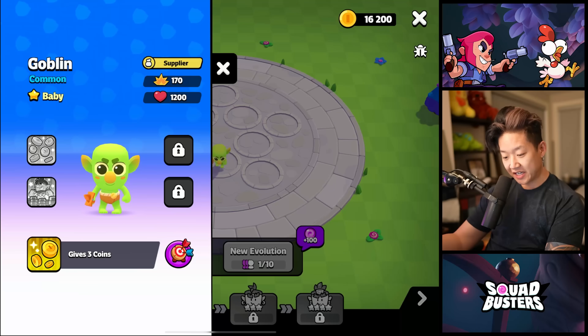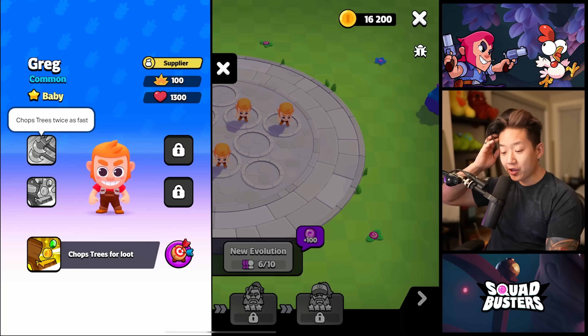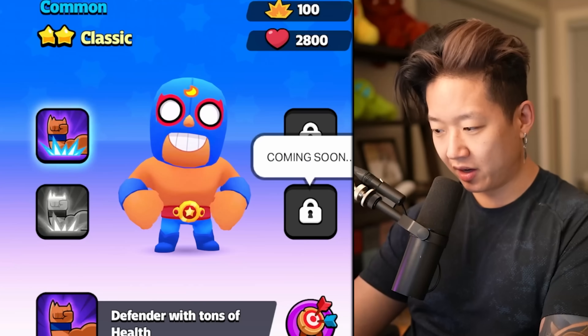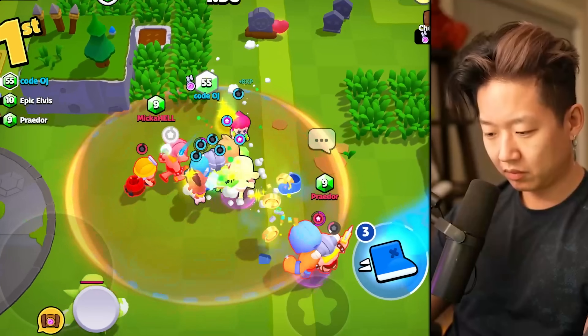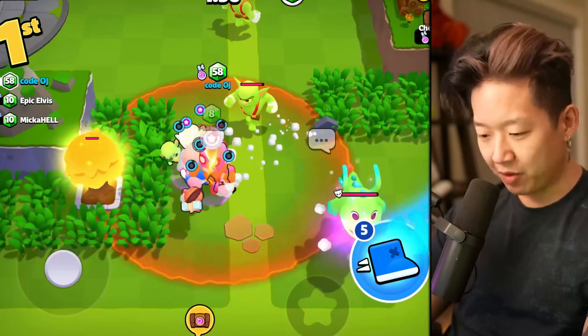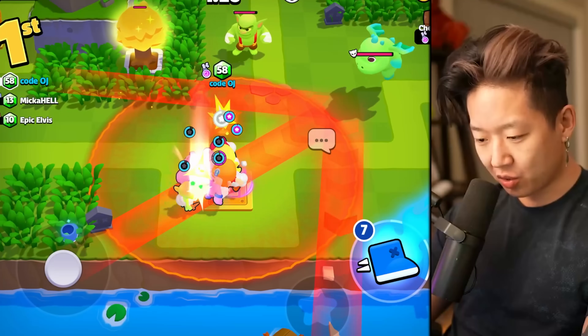So you fuse a goblin, you get 15 coins. Increases coins given to six. These are hidden abilities that you can level up. So this is regular Primo, and then Super Primo is going to deal more damage. And then there are two secret hidden abilities in super and ultra — becomes elite, goes elite instantly. That fused Primo is so tanky — holy. Why is it so tanky?